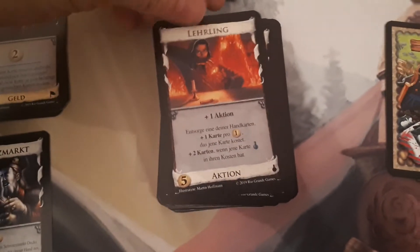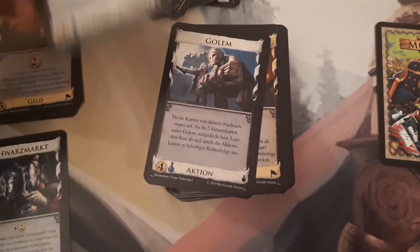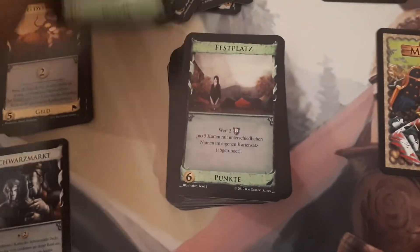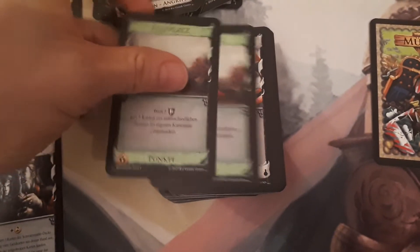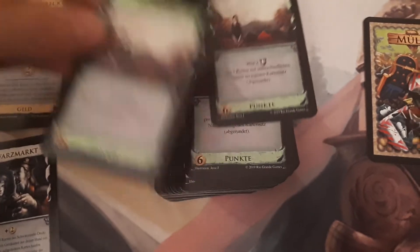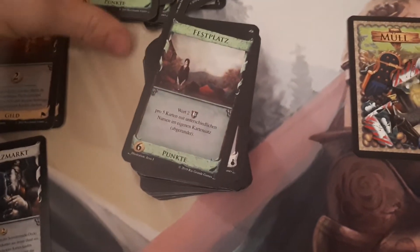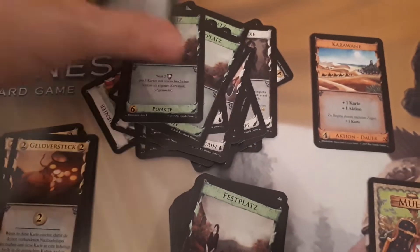We got Apprentice, Familiar, Golem, and another Stash. More Fairgrounds — I think we already got a full pile here. Yeah, that should be 12 Fairgrounds, so if you don't have Cornucopia, you get half of Cornucopia for free here. That's sweet!